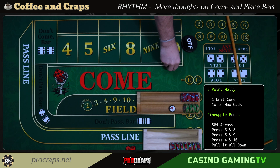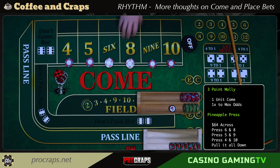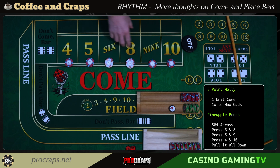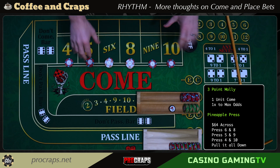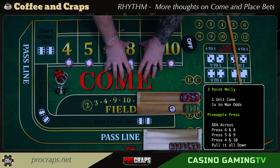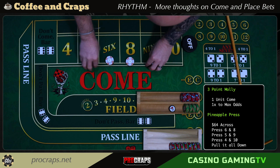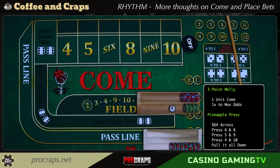The place better player is going to come out every single time the same way with no alterations: a 64 across bet, press the 6 and 8 if we get a hit, press the 5 and 9, press the 4 and 10, then regress down to 44 inside — that's the whole play. I'm not going to read the table or press different numbers. I'm just going to play the root strategy as-is. This is about the rhythm of a come better versus the rhythm of a place better.